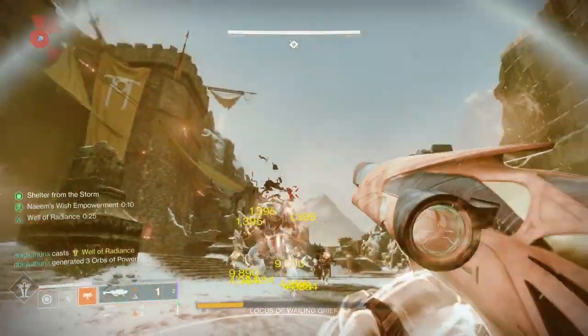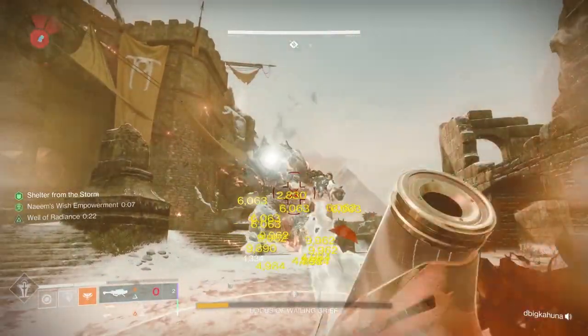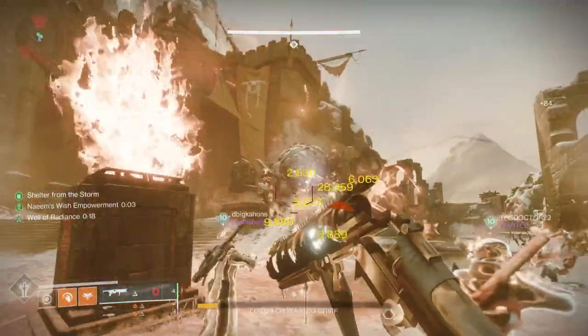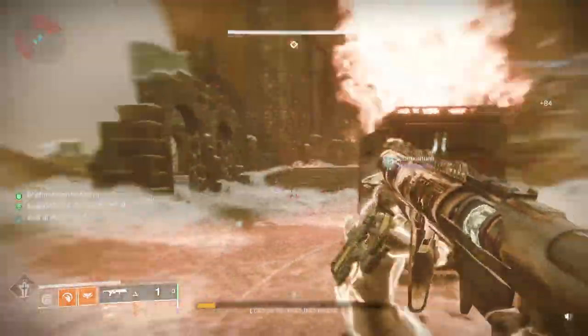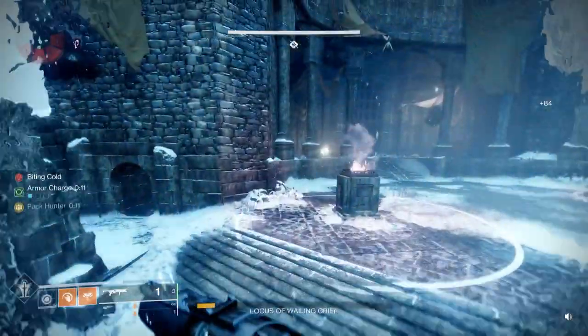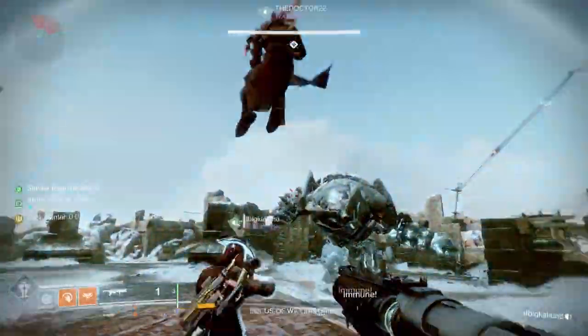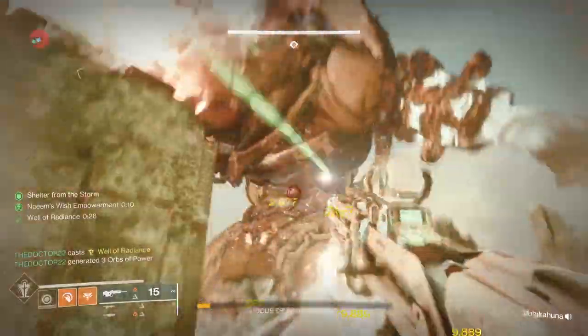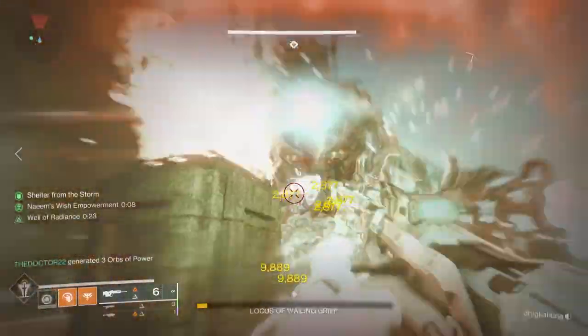Once you put that ball in, have someone put well down immediately, congregate there, do damage, do your countdown, then move over — whether it's clockwise or counter-clockwise just depends on what your fireteam wants to do. Keep going around; that'll give you about 60 seconds of damage to the boss. If you've killed in one phase, great — if not, just rinse and repeat.